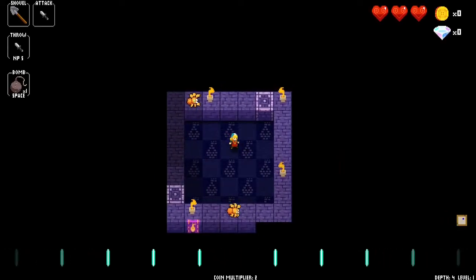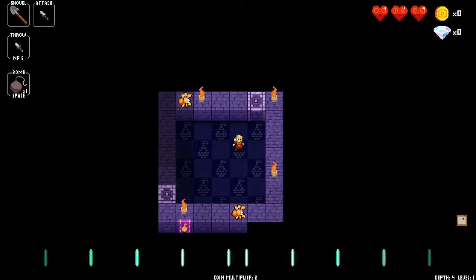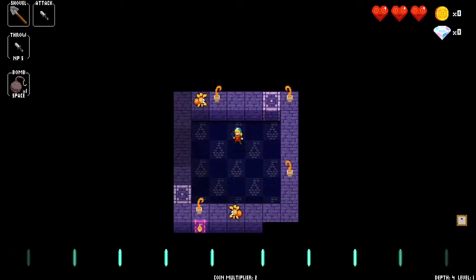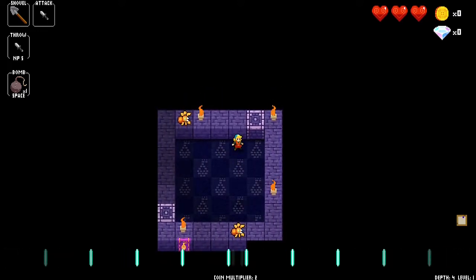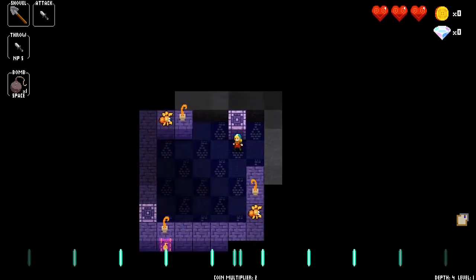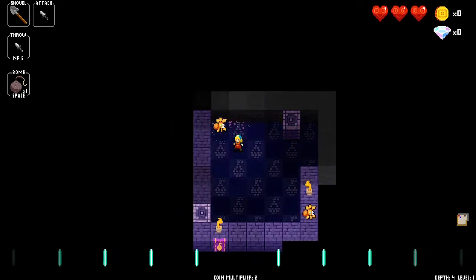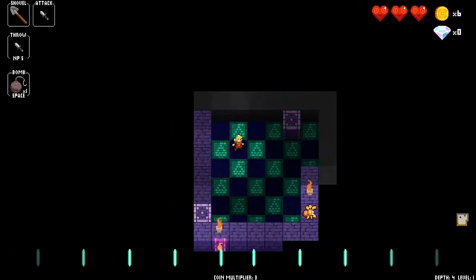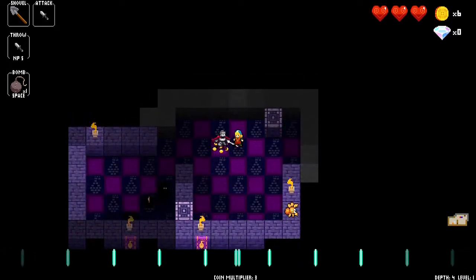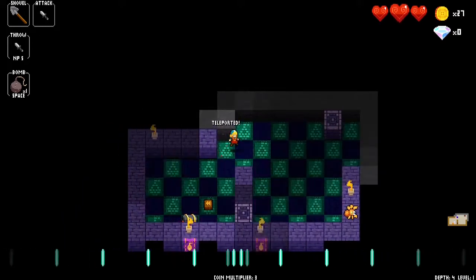Let's try to do Zone 4. The map of Zone 4 is always going to be a square. If I dig up here and to the right, you see I'm in a corner — you will always start in one corner and the exit is at the opposite corner. So if you just want to go straight to the exit, you go left and then down, but I'll also want to stop by the shop and try to find some items.